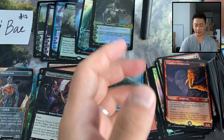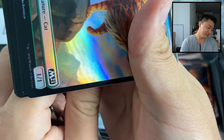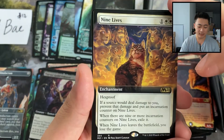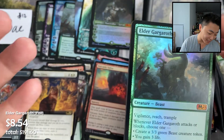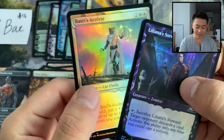Seven mythics already in this box! Got a cat token — it's a beast. Showcase forest, Nine Lives extended art, Volcanic Salvo — and another mythic — Elder Gargaroth foil this time, not extended art. Eighth mythic, ninth mythic — Chandra, Heart of Fire borderless! And a double Sadness.